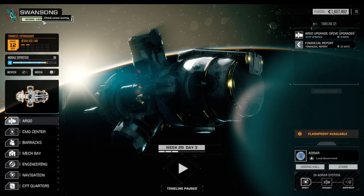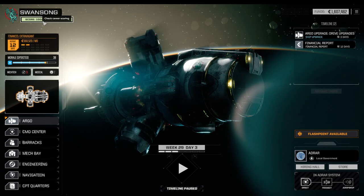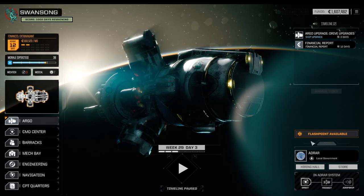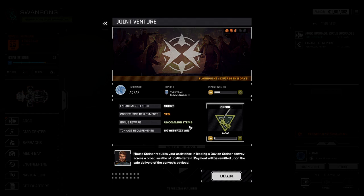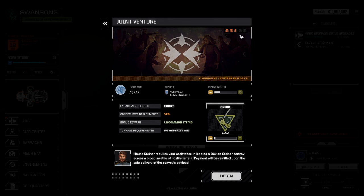We got the full staffed out, kind of mid-sized set of mechs. All four of them are now medium mechs and it's time to upgrade them slowly but surely towards that heavy tier. One way of doing it is doing a two and a half skull type of flashpoint, eventually going up to even three skulls — I think we could do that, maybe even three and a half skulls.